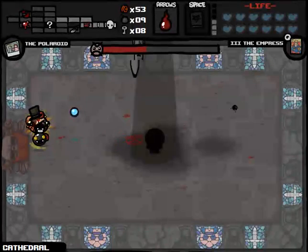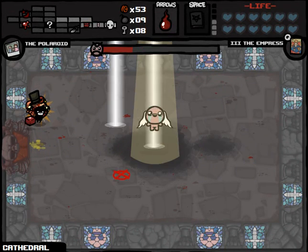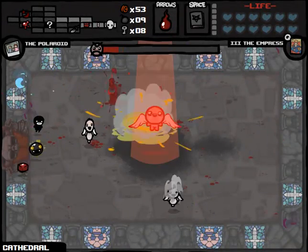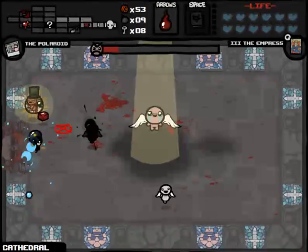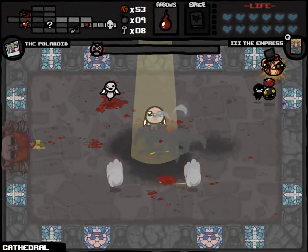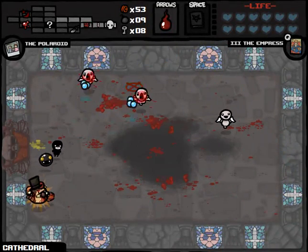This will be our third phase of Isaac starting now. So we're gonna focus on taking out the Angel Fetuses in addition. Another Book of Belial — I don't know if these stack, but I'm gonna try to hit Angel Fetuses and Isaac at the same time. We get another Spirit Heart drop from Isaac — that's good luck, actually.